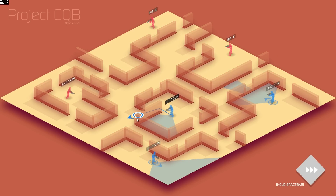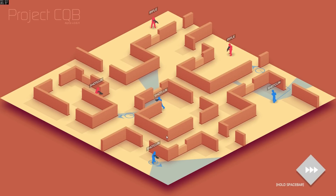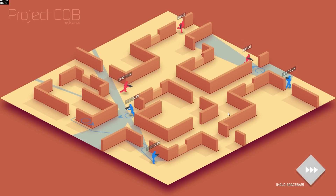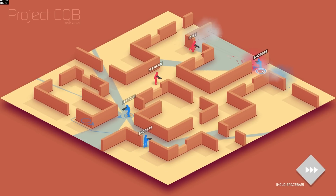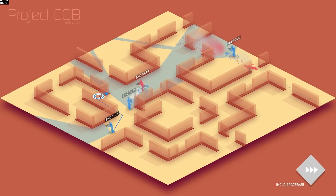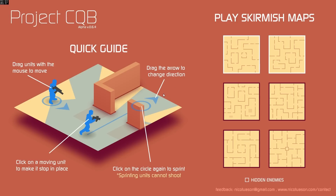If we move on to the next level we're gonna speed things up — if you hit spacebar you can actually speed things up. Shotgun guy, take out that guy. Almost made it through with all three guys. As you can see it is kind of a cool little concept — it's very very quick.